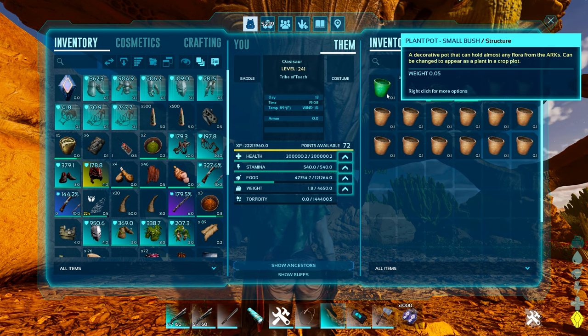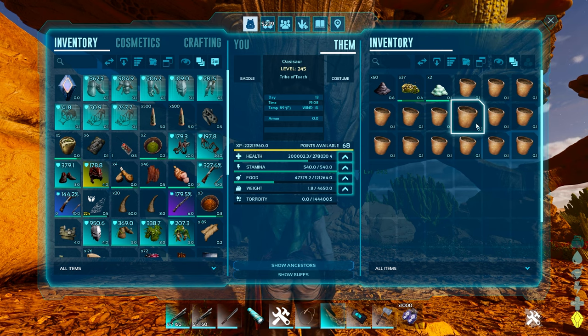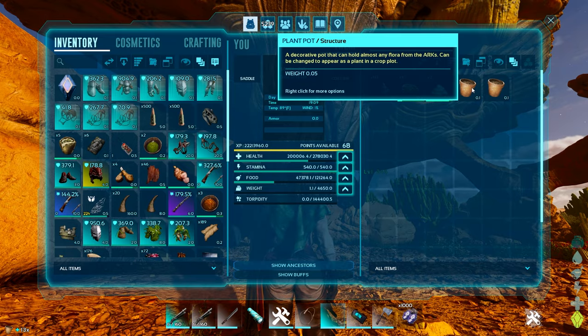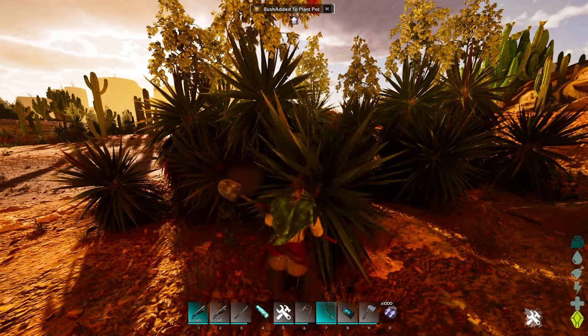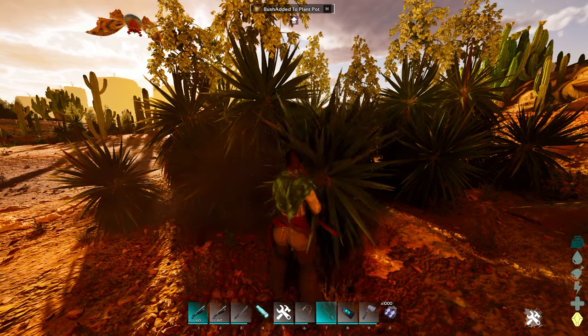It's not an easy process but it makes it happy. You're going to have to make a bunch of plant pots in order to keep one of these things alive because it takes quite a bit of food to keep them going. They are level one, so that is something actually useful.